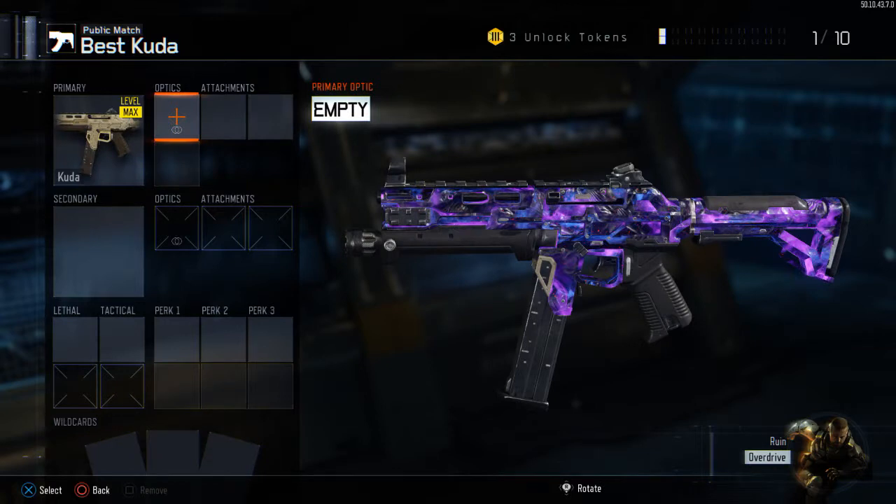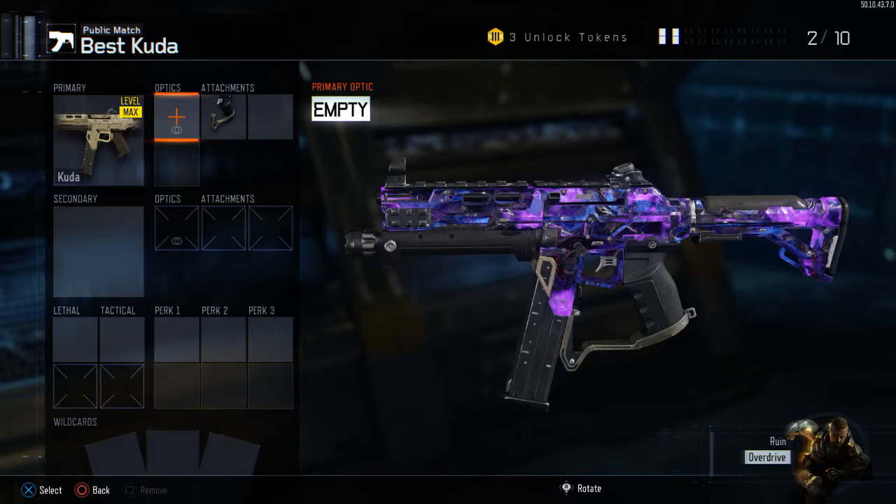So you want to put the CUDA on, then after that you want to throw on the Quickdraw. The Quickdraw is a really good attachment because it allows you to aim down sight nice and fast to get the advantage over your enemy if they're not using Quickdraw.